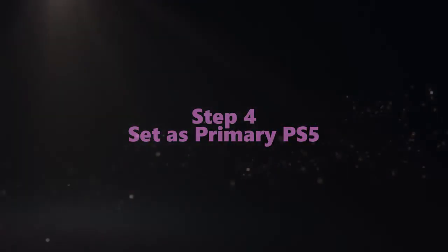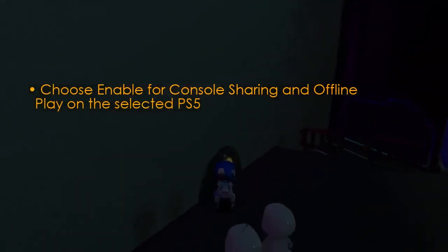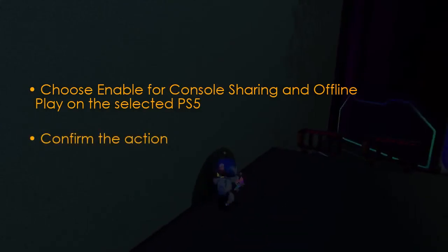Set as primary PS5. Choose Enable for Console Sharing and Offline Play, then toggle to enable. Now confirm the action.